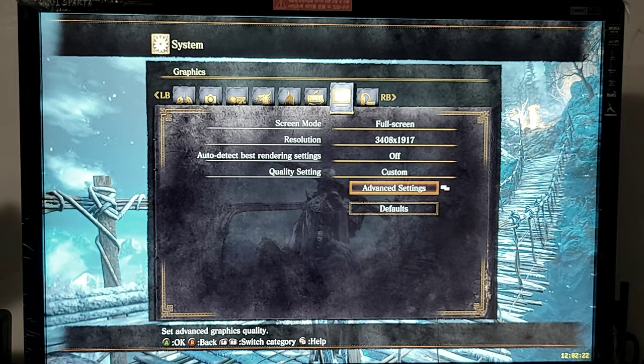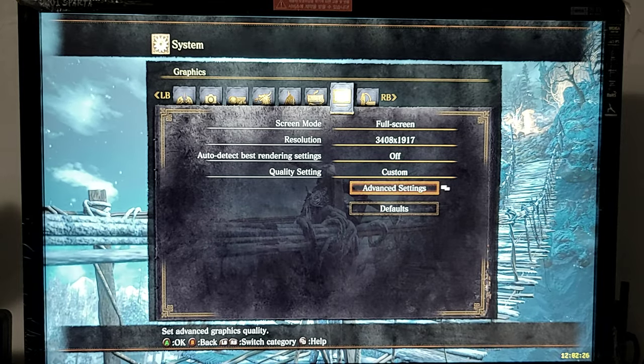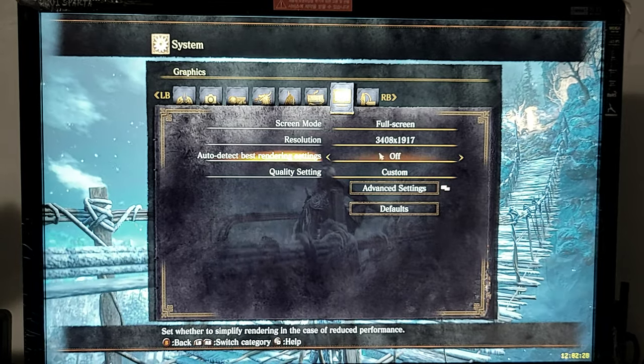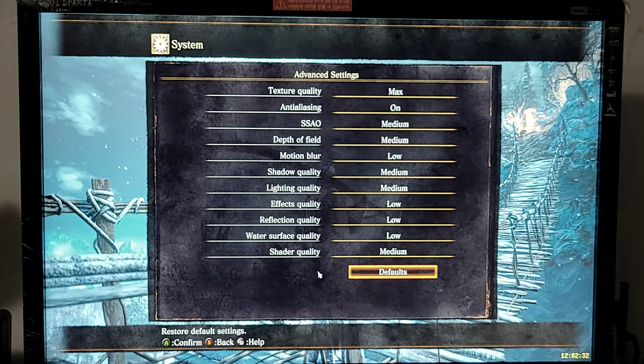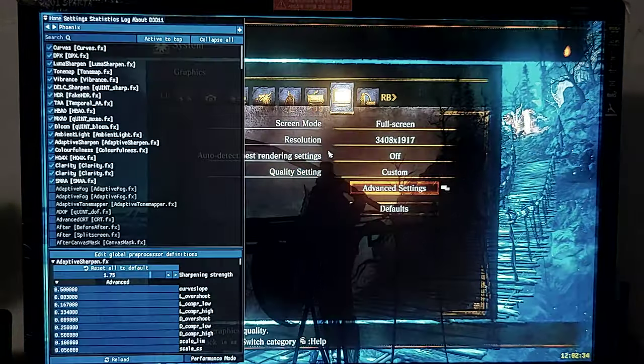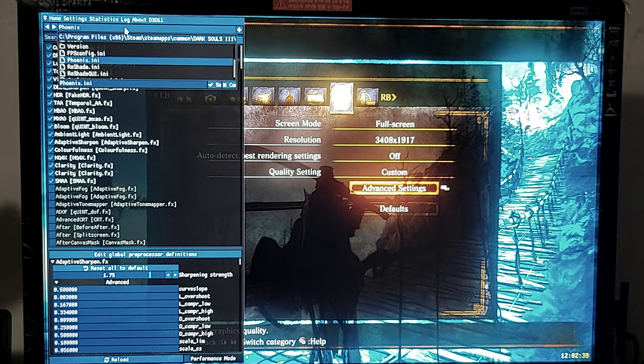Dark Souls 3 plus reshade static testing, one GPU, snow fields, middle of the bridge. Resolution, advanced settings, custom reshade settings — Fenix presets are modified.